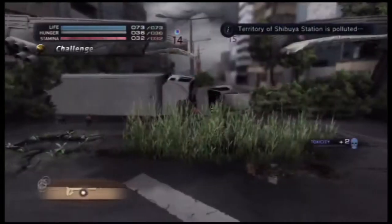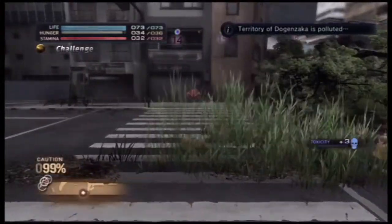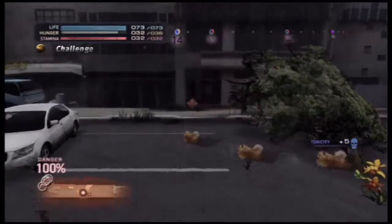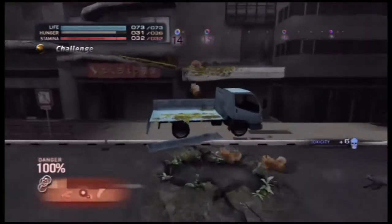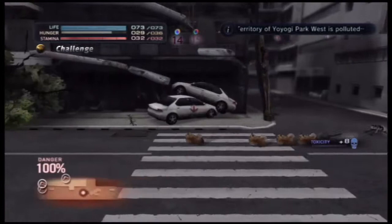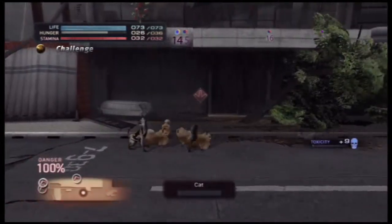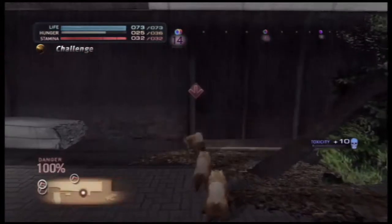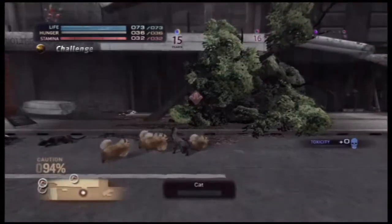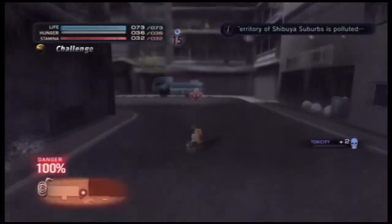Sometimes when unlocking other animals it could require taking out a boss, but in this case it's just taking the place from these crazy cats. Territory of Yagoe Park is bleeding — well, we're not going there yet. Oops, this is a dead end — don't mess with the Pomeranians. And now the suburbs are polluted.